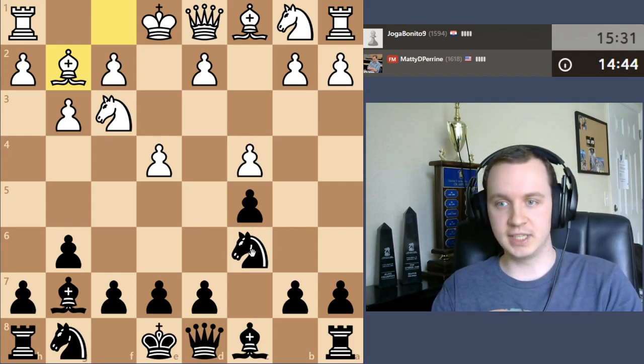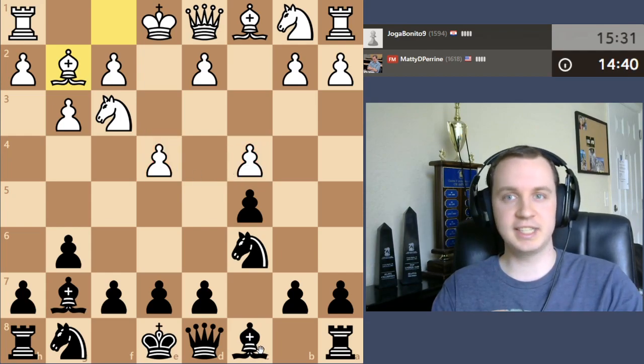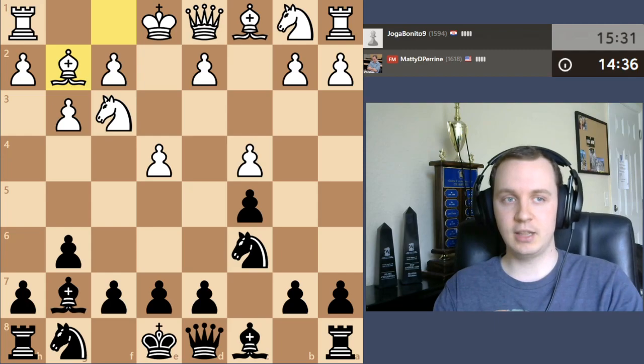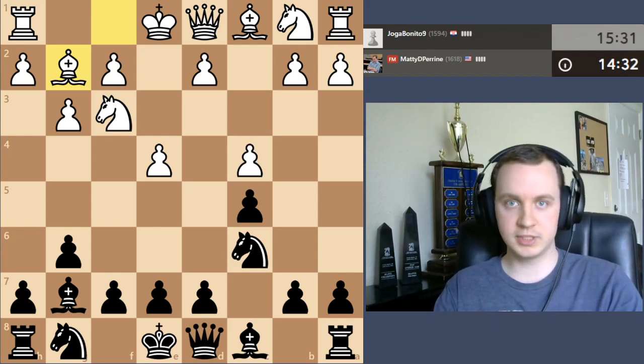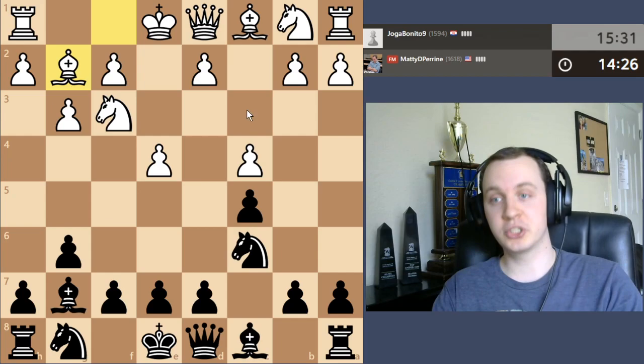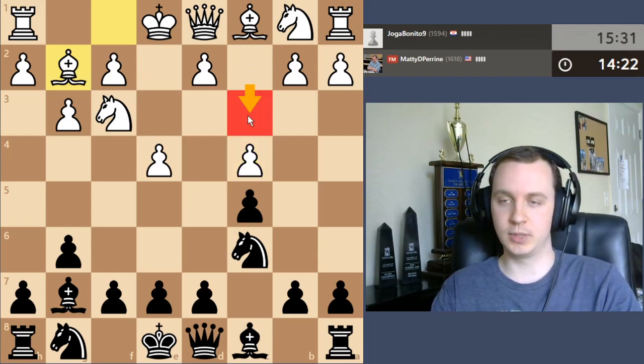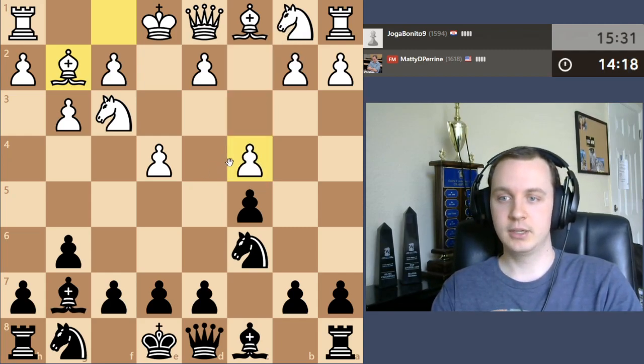We end up with a bit more of a closed Sicilian type position. The upside of the closed Sicilian is that white does have a space advantage and it's very easy for white to play their moves. There's no pawn trades, it's a little bit more closed. But the drawback is that it does weaken the d4 square, especially if white does the move c4. Sometimes you'll see Sicilian defenses with the pawn on c3 or back on c2.